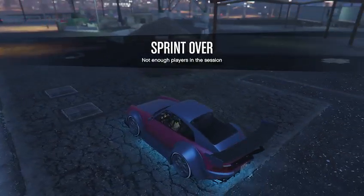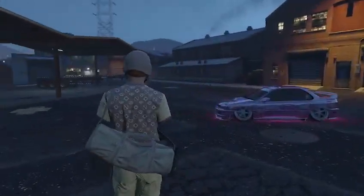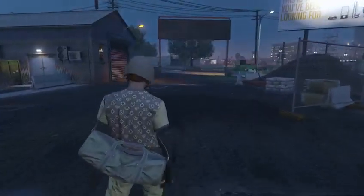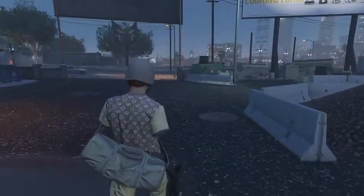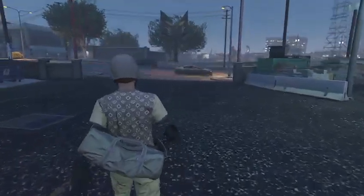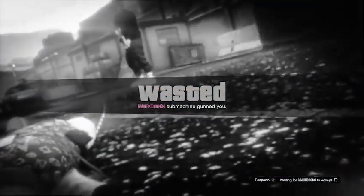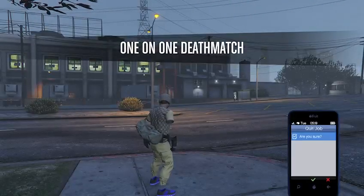Once the sprint is over and your friend gets back out of the job, he takes a headshot at you. At the same time he does that, send him a death match invite — he needs to accept it quickly because you're only on the wasted screen for a limited time. When he accepts it, pull up your phone once you spawn back in and cancel the death match.